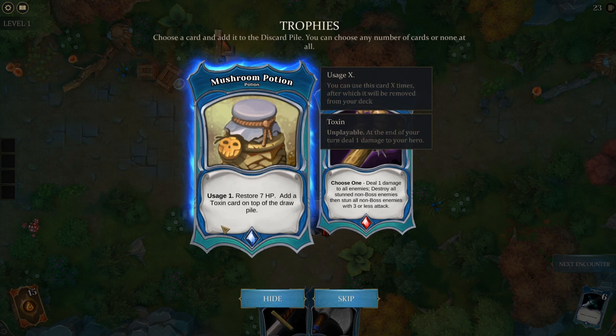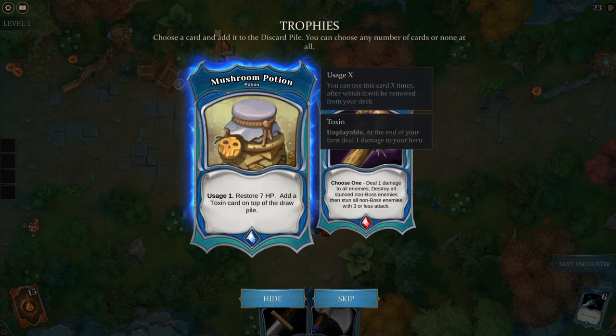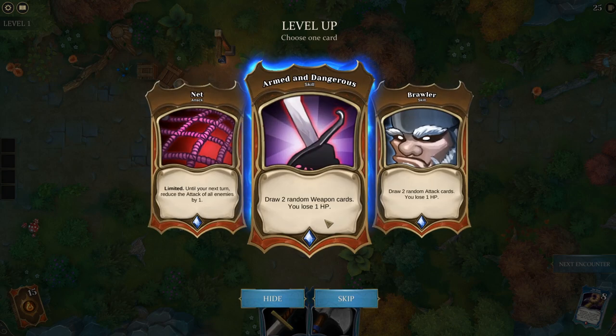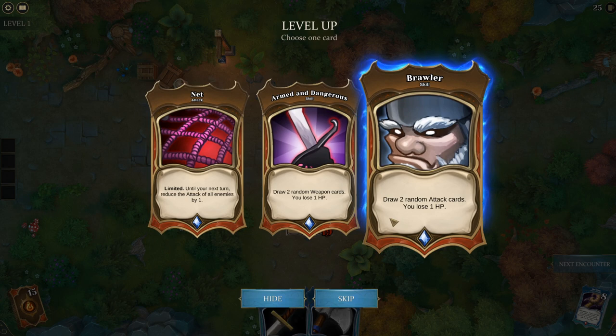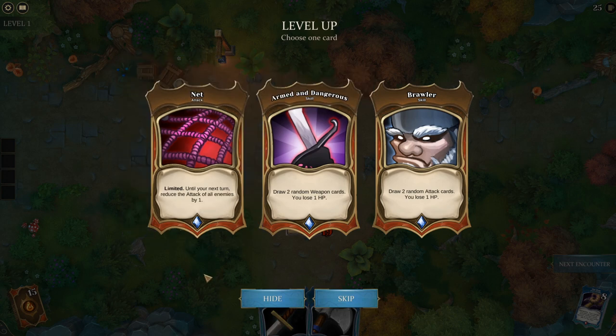Post-boss loot options: restore 7 HP but add a toxin to your draw pile that deals 1 damage at end of turn — so essentially heals for 6; or the Ram — deal 1 damage to all enemies; or destroy all stunned non-boss enemies and stun all non-boss enemies with 3 or less attack. If you combo those two it's insane. I'm going to take both of the latter. Draw two random weapon cards and lose 1 HP, or draw two random attack cards and lose 1 HP, or reduce attack of all enemies by 1 until your next turn.